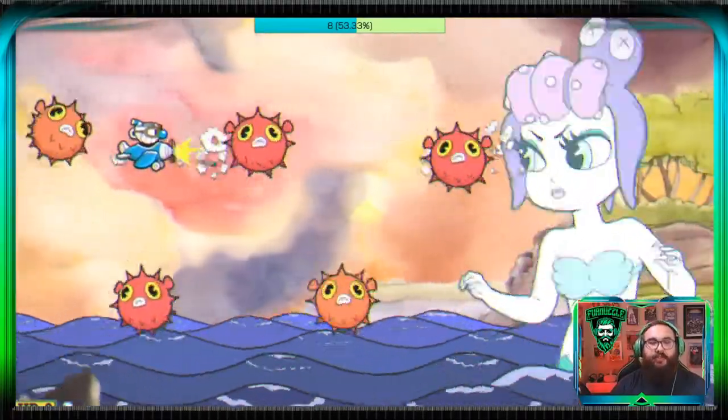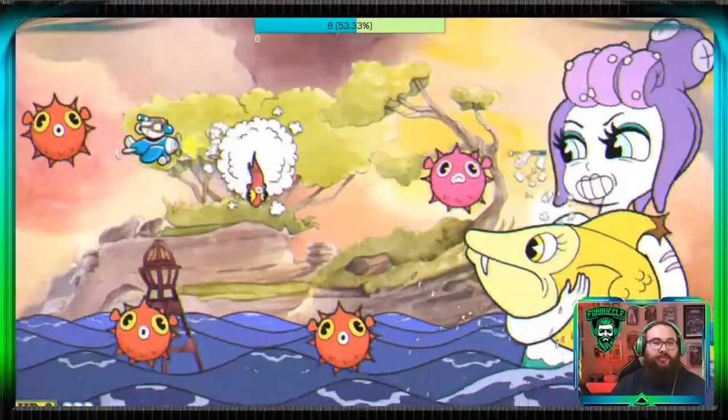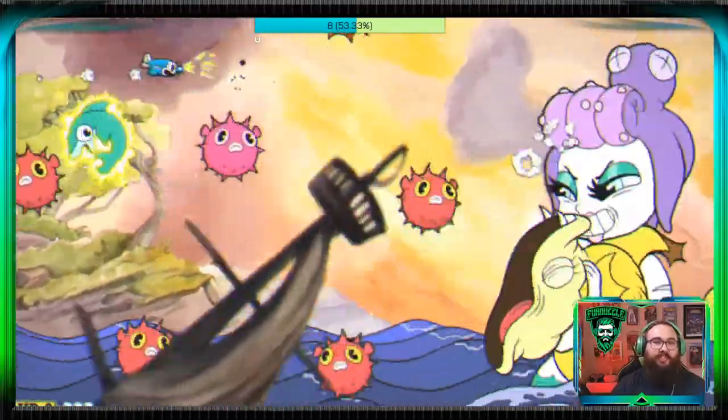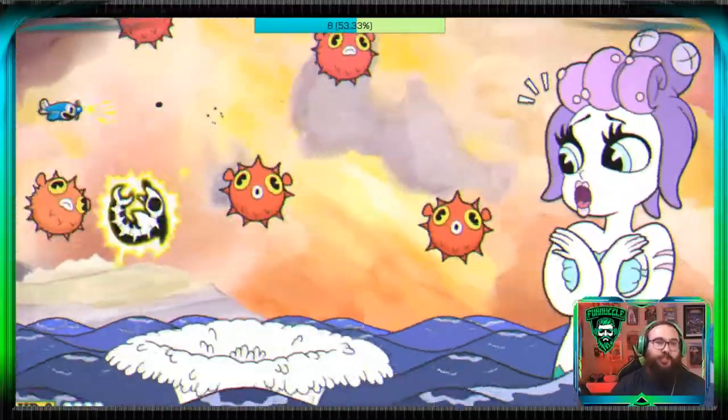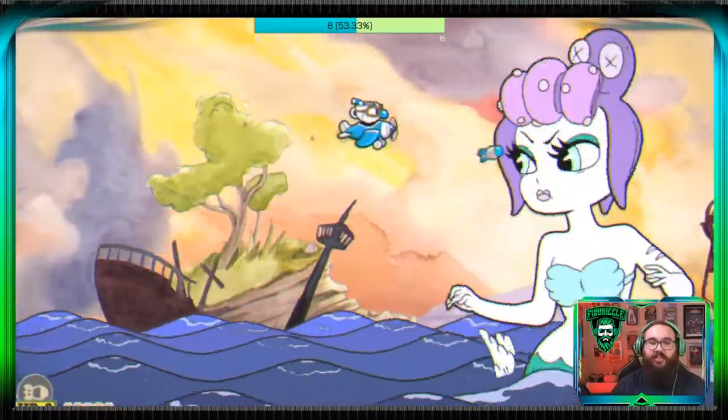Make sure you're comfortable going small, and make sure you're parrying any pink pufferfish, because that is going to make your life easier. That's going to give you more room to dodge and move. I stayed small most of that time there just to make sure that I didn't get hit.